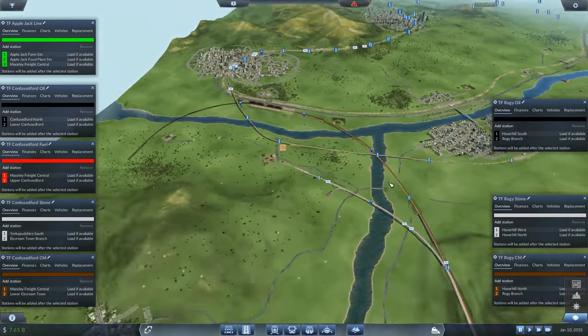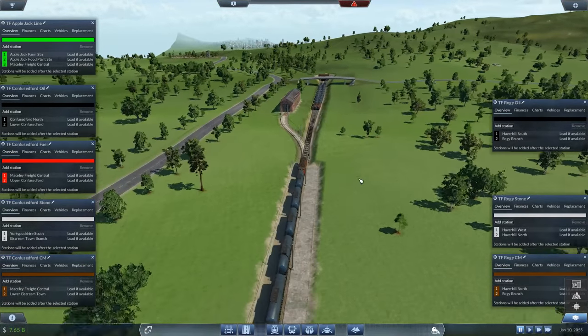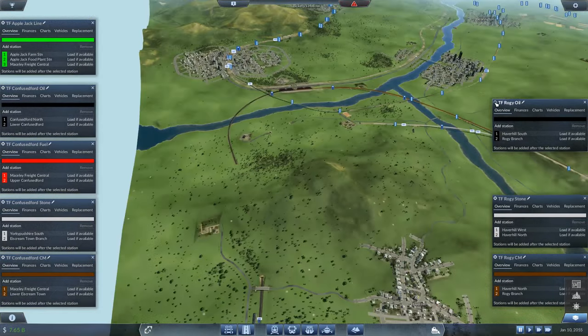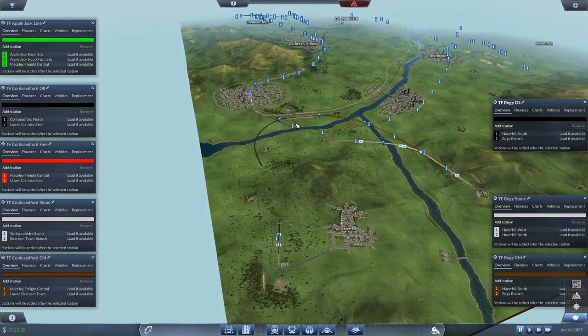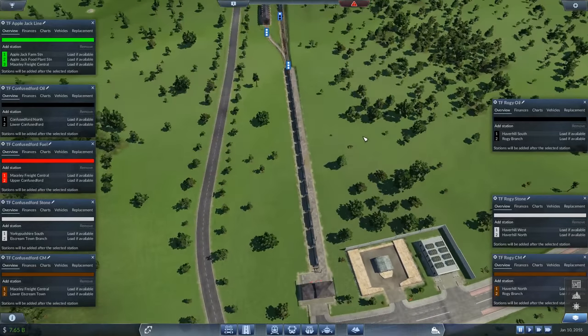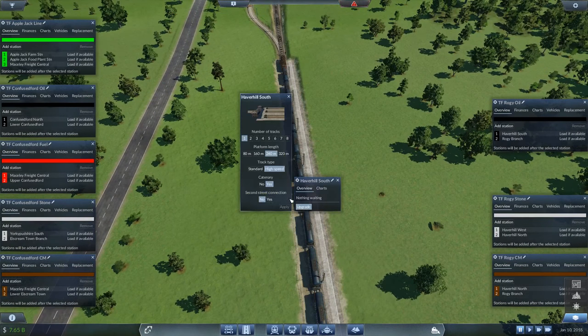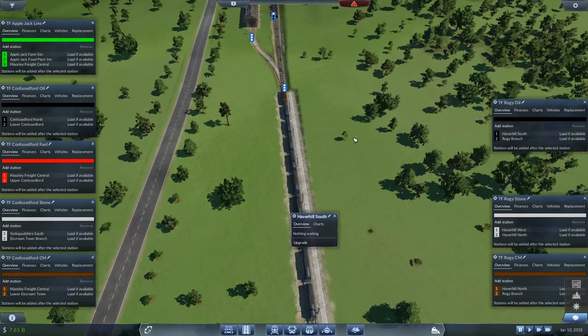Now the oil line — this is Rogi oil running down into the station from the opposite direction. I think we're going to have exactly the same issue with the station; it's only a 240 and we want to upgrade that to a 320.